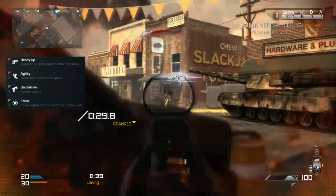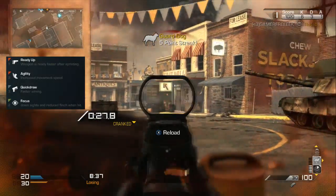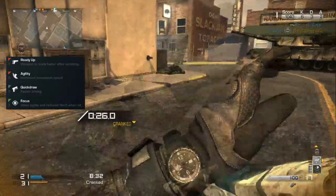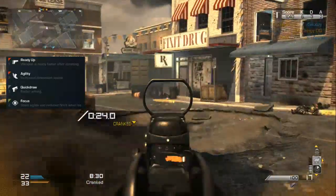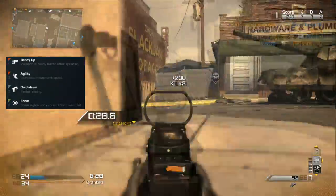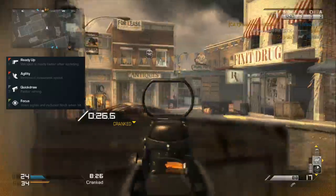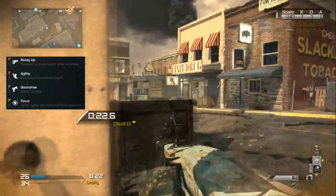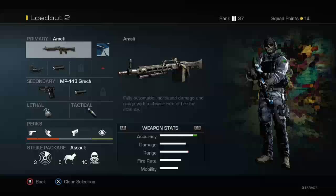In close quarters you are at a severe disadvantage to all but sniper rifles. Use Ready Up to get the Ameli ready faster after sprinting. To let you change position faster, use Agility, which reduces travel time making it less likely you are caught moving. Quick Draw lets you aim down the sights of the Ameli faster. So you don't lose gunfights to flinching, use Focus.